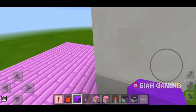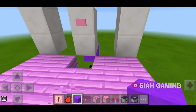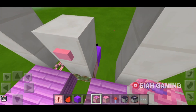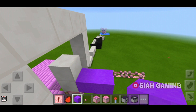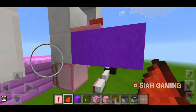Put two blocks like this, then remove this part, then put a sticky piston right here. After that, remove this block, then put two blocks right here, then a redstone repeater and a redstone.